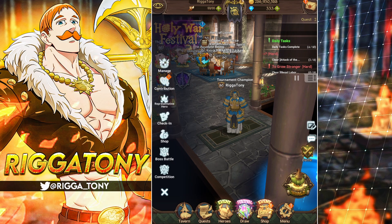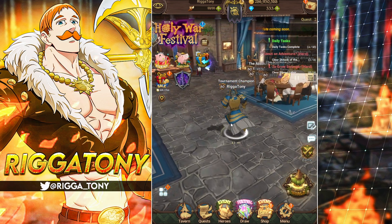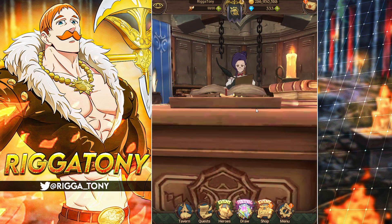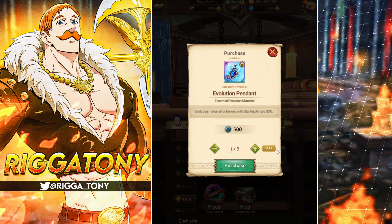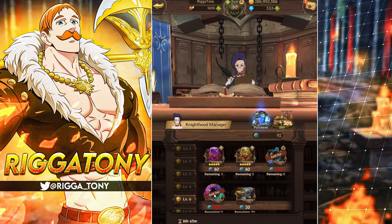Now we're in our knighthood - just head on over to the shop. Every single day make sure you do your login to get that gem for your knighthood. Over time you can get these coins, especially if you donate your wings and stuff. It's free to play, you just have to play a little bit, and then you're able to get pendants.